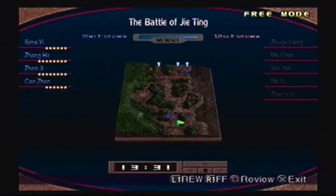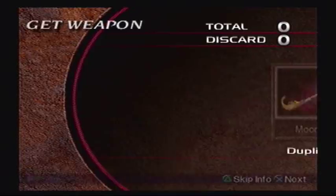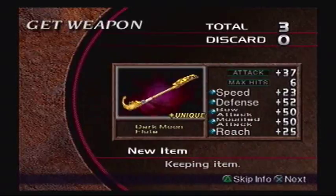Anyway, that's not it — that's not it — that's it! The Dark Moon Flute. It has no element. Speed of twenty-three, defense of fifty-two, bow attack of fifty, mounted attack of fifty, and reach of twenty-five. Not bad, but not the best either. We actually did not get an item upgrade — that's unfortunate, but what can you do? We only killed like fifty-seven people. That was almost pacifist.